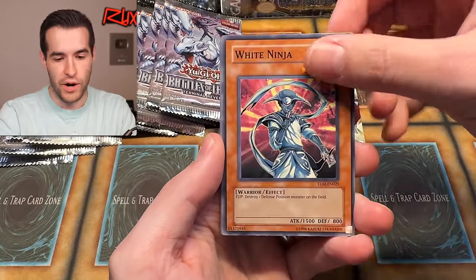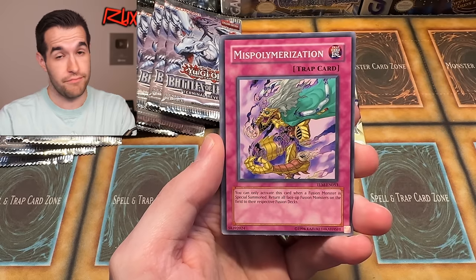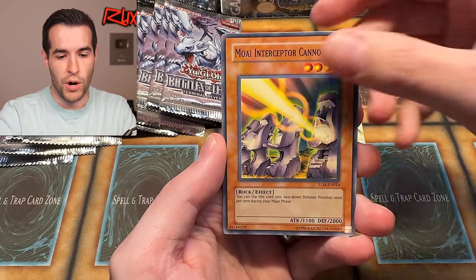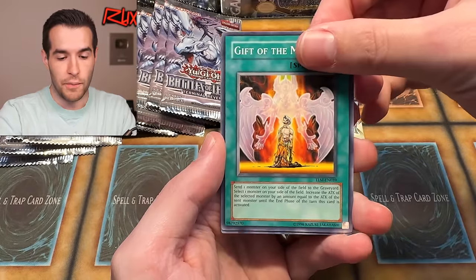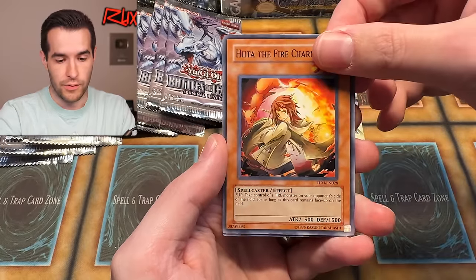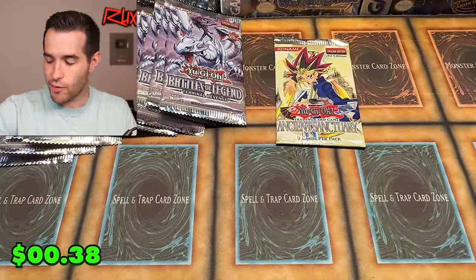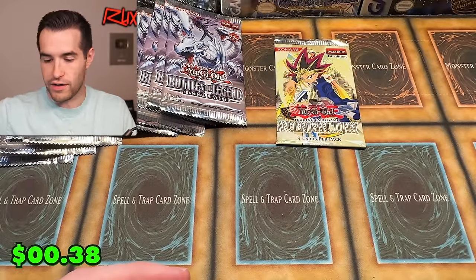We have a New Swarm Double Attack. Let's try to pull something big — White Ninja. This is unlimited, but Ancient Gargolan would be awesome. Miss Polymerization, Rock Bombardment, Moai Interceptor Cannons, Gift of the Martyr, Heat out of the Fire Charmer, the Nitro Unit. That's not what we're looking for — just a couple of commons and stuff.